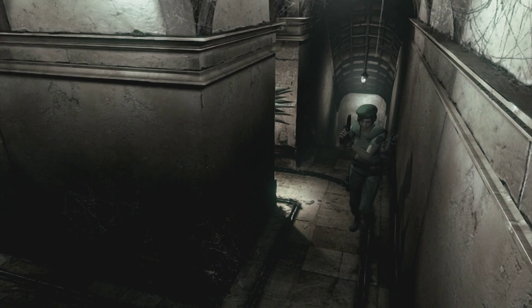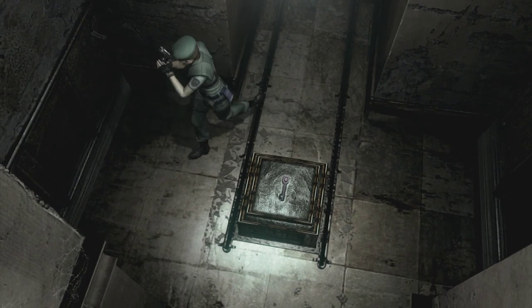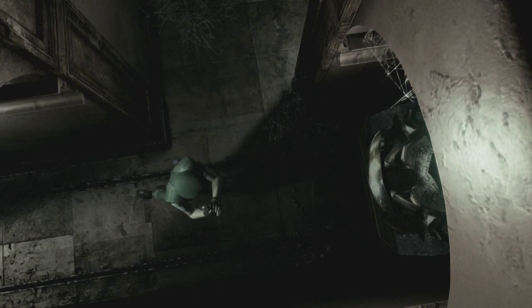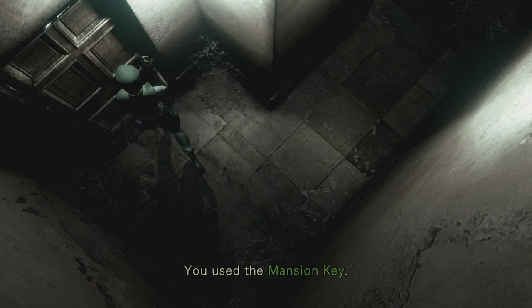This is where we came a long time ago and we got the sword key from the ground there. At the end of this corridor there should be a door with a helmet symbol on it. Use the mansion key — cool! And I think there's also another door we need to unlock in the hall on the ground floor. There's still a door down there that we've never been through.